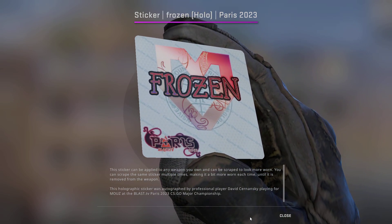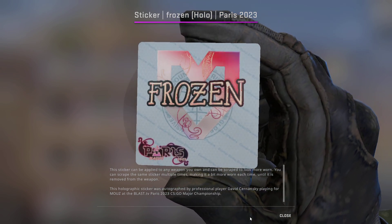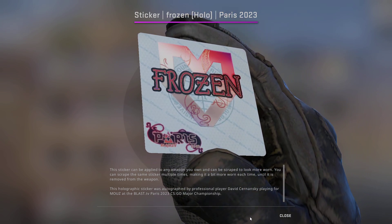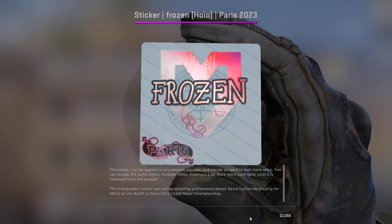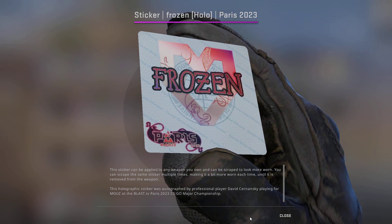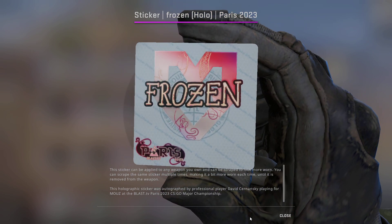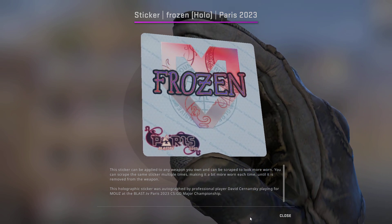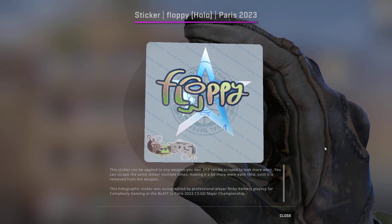Up next we have the Frozen Holo, or the 'Frozen Heart' sticker as I like to think of it, because the mouse in the background is sort of heart-shaped. I think it's quite underrated — obviously not as sought-after as the Dexter Holo that a lot of people are investing into, but still very underrated. It's currently going for $3.73, so we're picking up two for a total of $7.46.